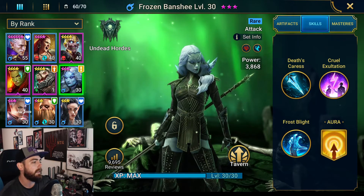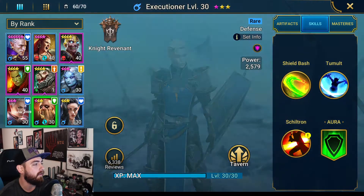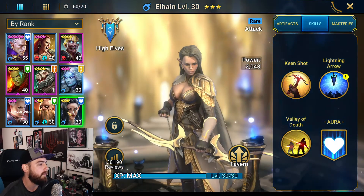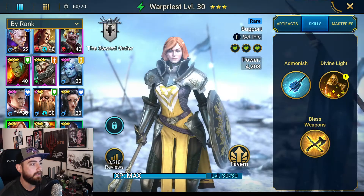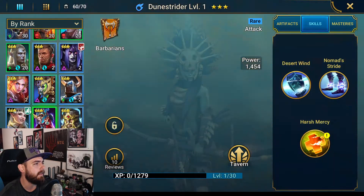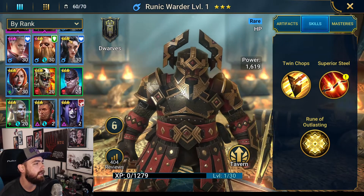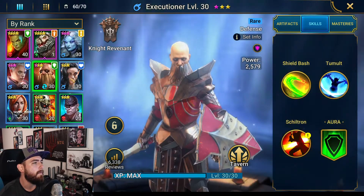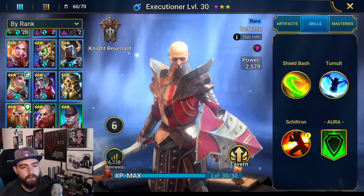That's our champion lineup. We do have a couple backup champions for flex: we have Athel, Executioner, Elaine, and War Priest. We've also got a whole bunch of champs we picked up that we haven't looked at too much yet. I'll be going through them, but probably sticking to this core group. The fact that we have Executioner is pretty wicked, and we have a second Executioner as food if we need it.